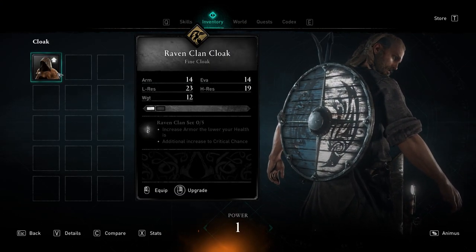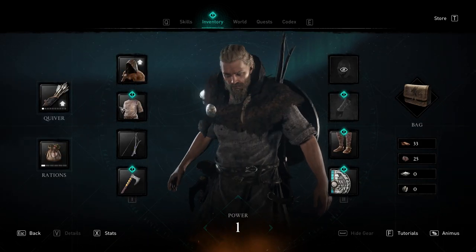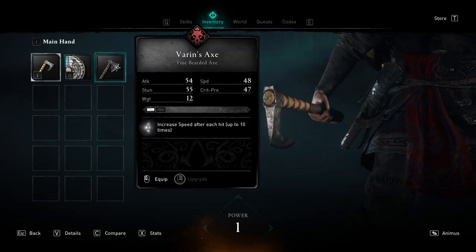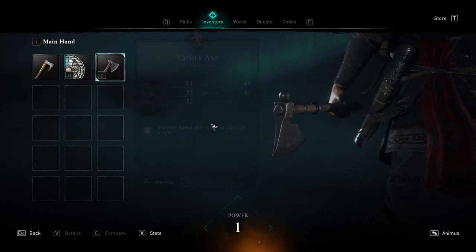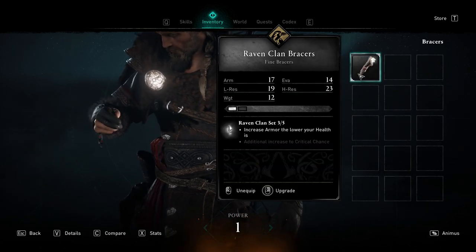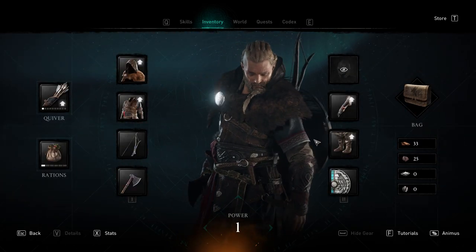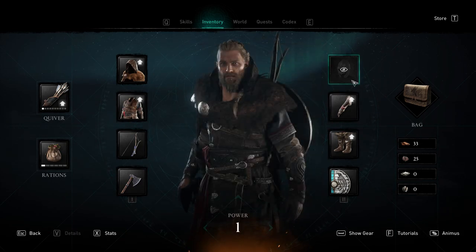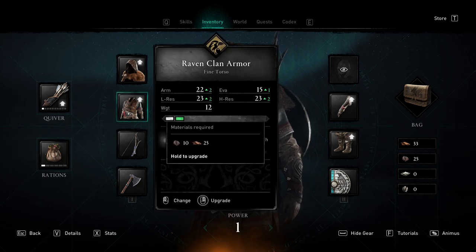What do we have? A cloak — I do like that. We can upgrade. That's pretty awesome. Armor. Father's axe — wait, is it better? Yeah, it is. We don't have a helmet. Bracers and boots. Oh, that is so much better. Now we can upgrade stuff. Ah, here we see it.